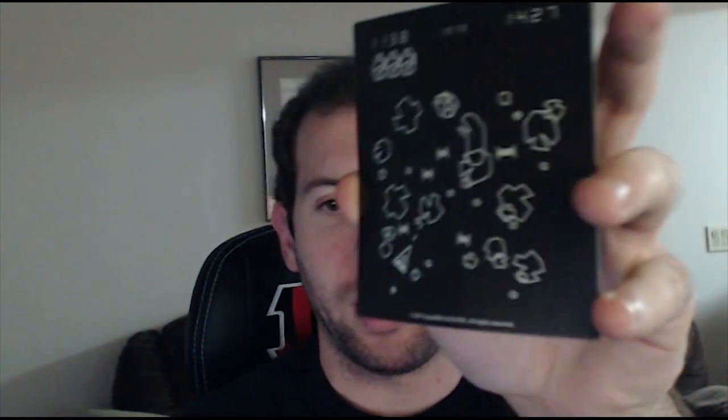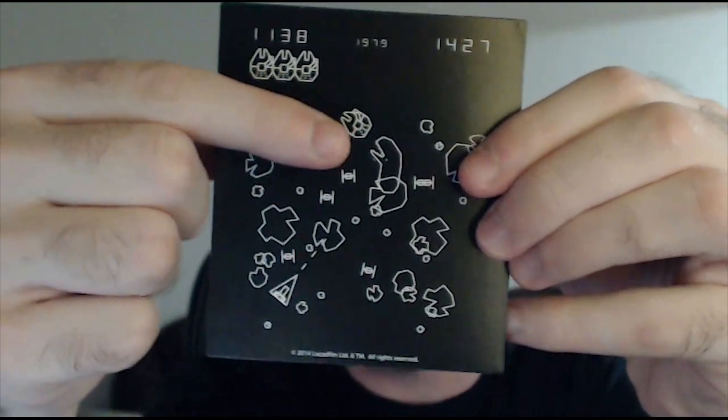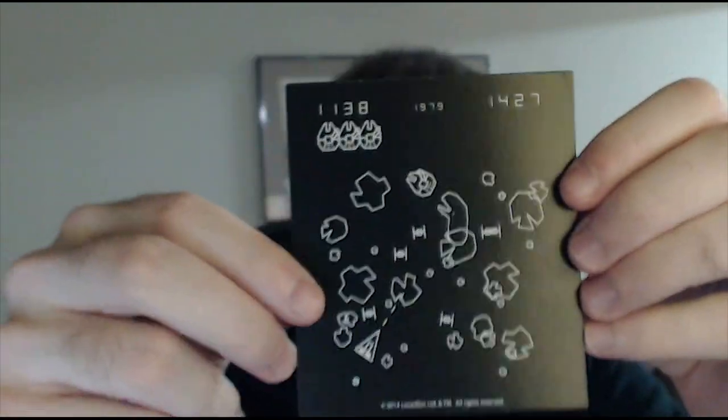Next on the list we have a magnet - Lucasfilm LTD, all rights reserved. It reminds me of the game Asteroids. This is probably a throwback to one of the first Star Wars games. You can see there's a little ship down here firing, there's the Millennium Falcon right there, and there's your lives. It's like Asteroids where you're on the bottom shooting asteroids falling down at you. There's our fridge magnet - we'll use it to hold up some fan art soon.